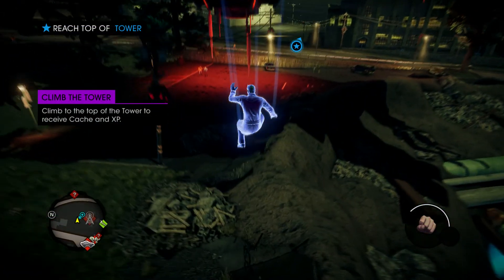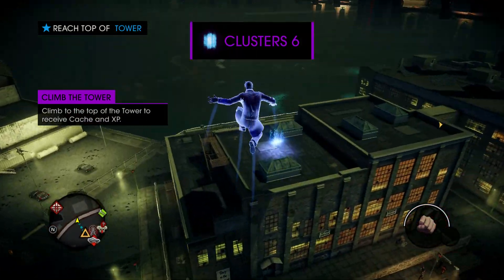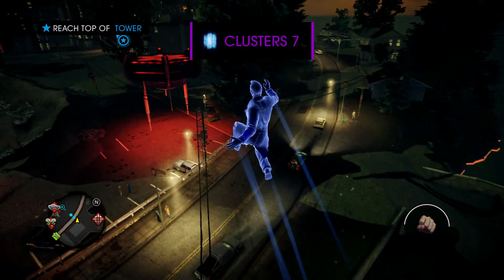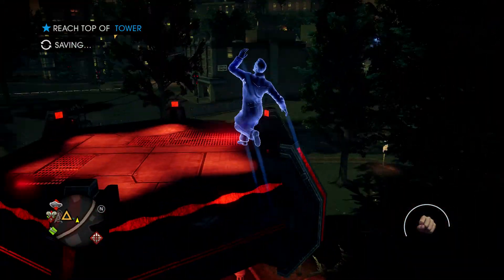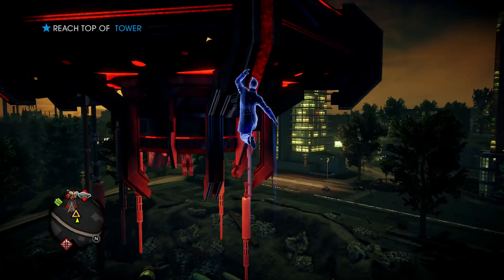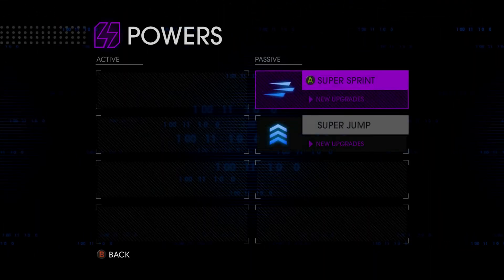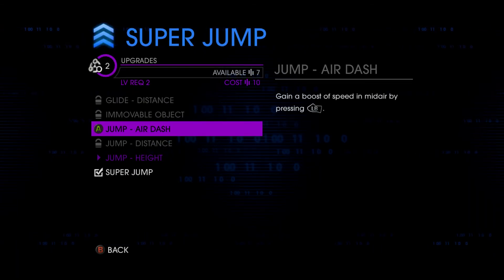I would say the sprint is the one you should hit on the most. I'm going to collect that one just because it's there. Let's start climbing this tower. Towers pretty much give you bonus points and I think they unlock certain sections. I collected about 6 of these - let's see if we can put some more boosts to the power.